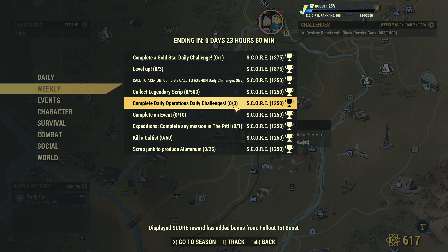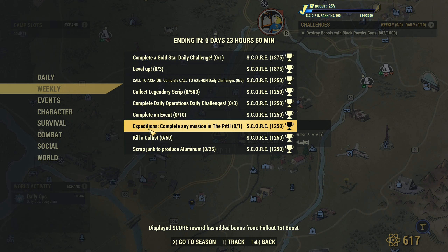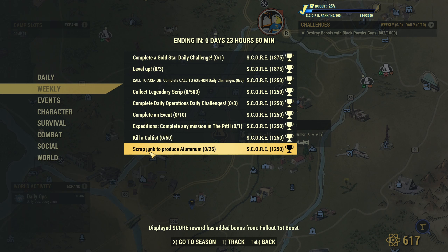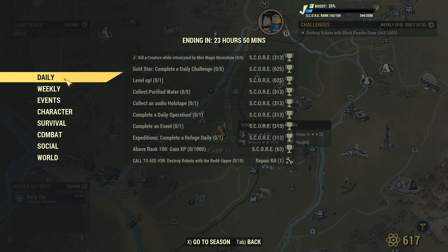You need to do daily ops three days in a row. Complete 10 events in total. Expeditions — complete any mission in The Pit, that's relatively easy. Kill 50 cultists. Scrap junk to produce aluminum — that's easy. Those are good weekly challenges.